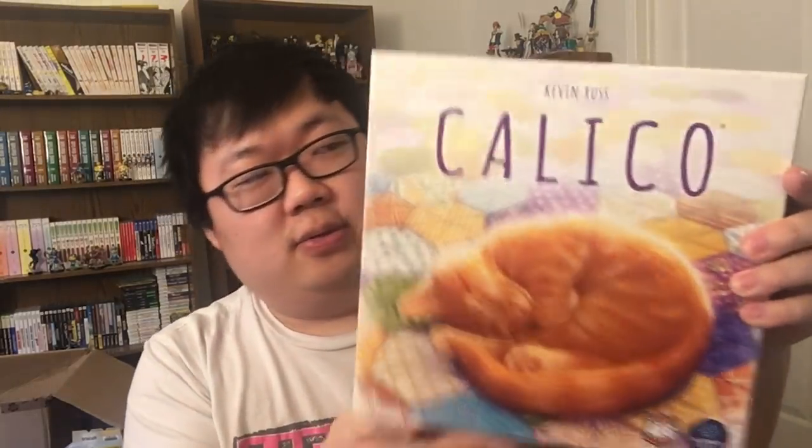Time for another board game review, and this time we have the game Calico. This was sent to me by AEG and is designed by Kevin Russ. Players are quilters competing to create the coziest, most beautiful quilts. Earn victory points by sewing on buttons, fulfilling your design goals, and attracting cuddly cats to curl up on your quilt.